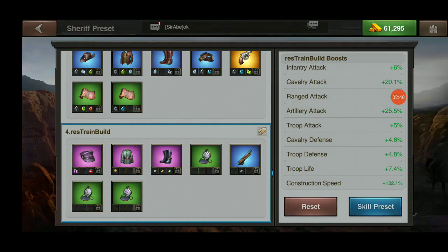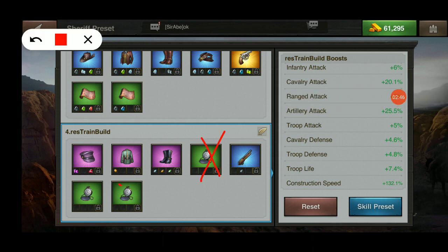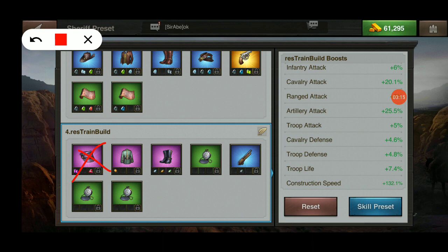What this does is allow me to use this single preset for any economics activity. The gear is set up with three Reno's watches — those are training pieces. I've also got my single barrel shotgun, Reno's boots, and plated coat — those are construction items. The last item, my decorated slouch hat, is a research item.